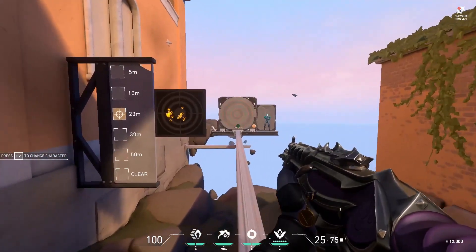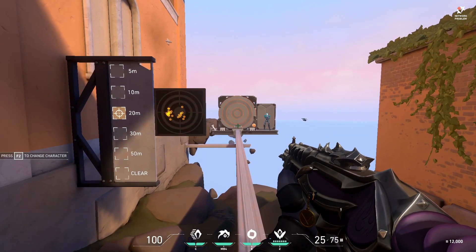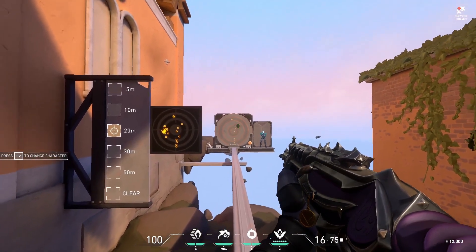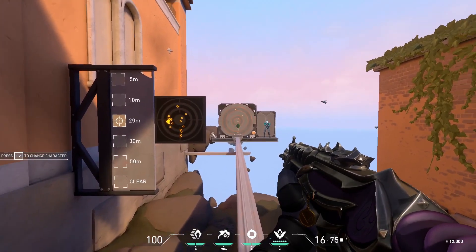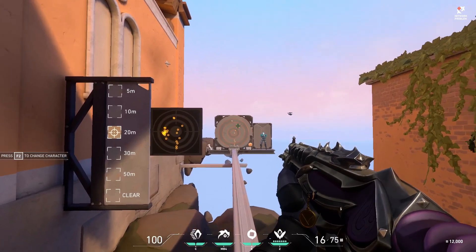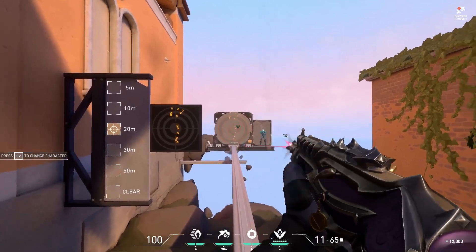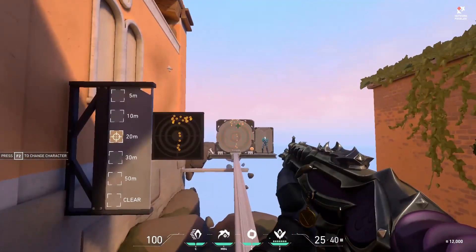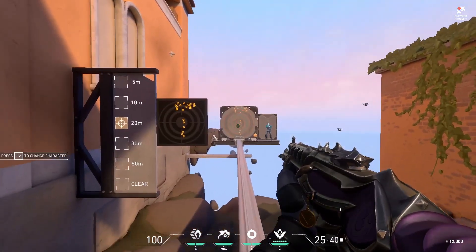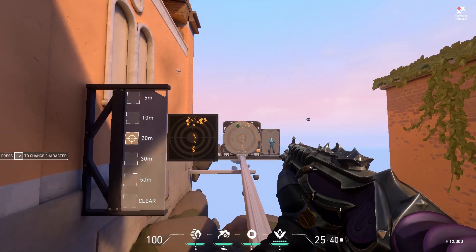Every gun has its own recoil pattern to an extent. If we look at the first ten bullets of the Vandal, it goes straight down and then to the right, which means you'll have to pull to the left a little. The spread between the bullets gets progressively larger, but after the first ten, you get into the horizontal part of the pattern, and apparently this is somewhat random.